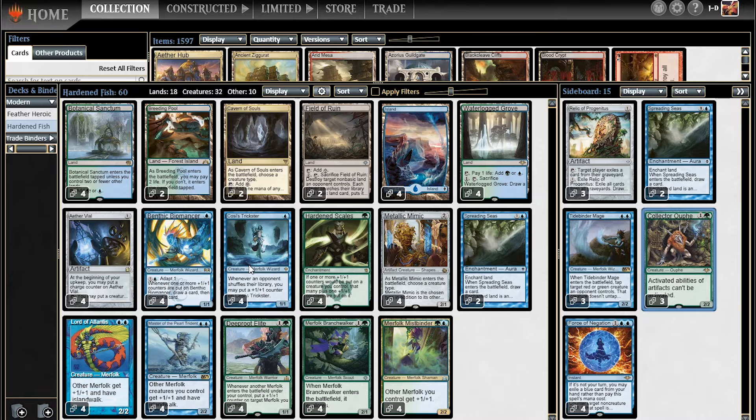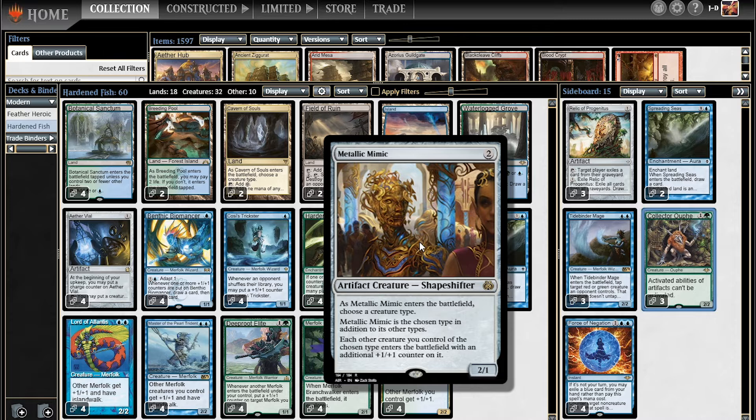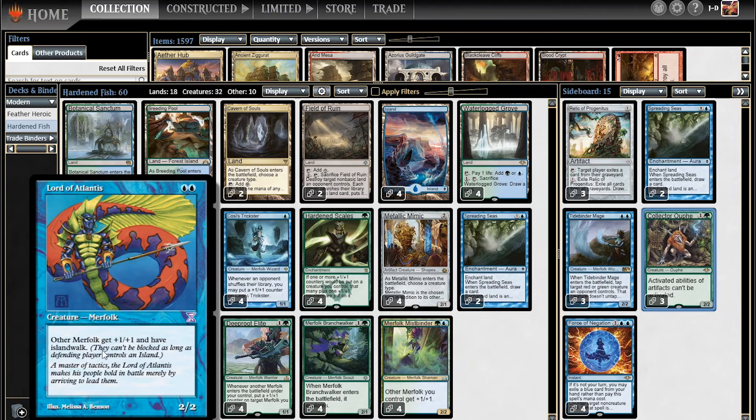Moving along, we have Metallic Mimic. Metallic Mimic acts as a lord of sorts with plus one, plus one counter synergy. It enters the battlefield as a Merfolk, and then every other Merfolk that enters after that enters with an additional plus one, plus one counter on it. Metallic Mimic is maybe not quite as good as the standard lords in Merfolk, but in this Hardened Scales version it's got some great synergy.